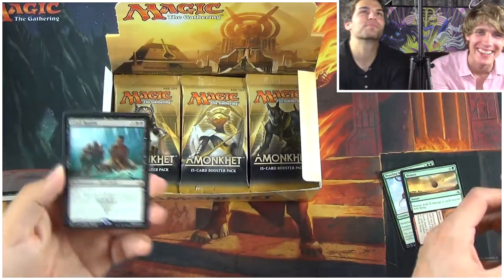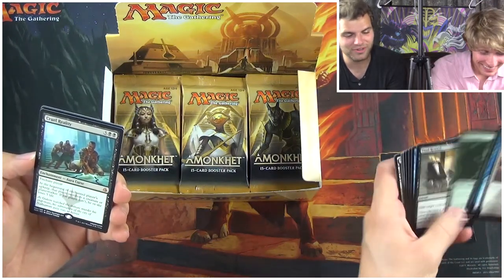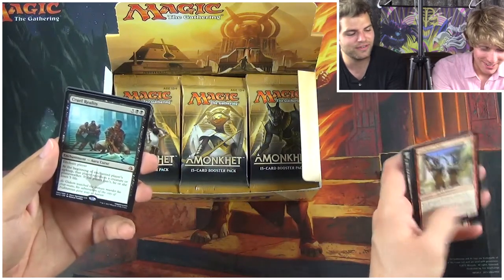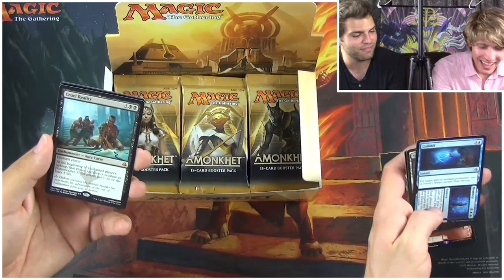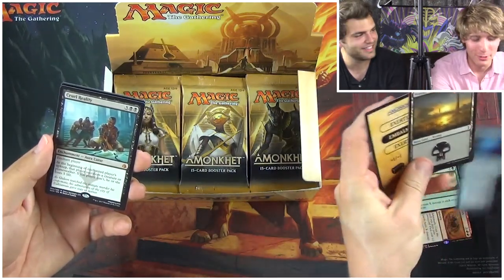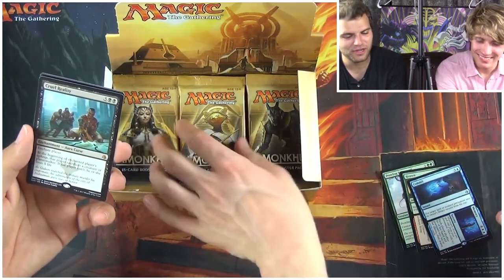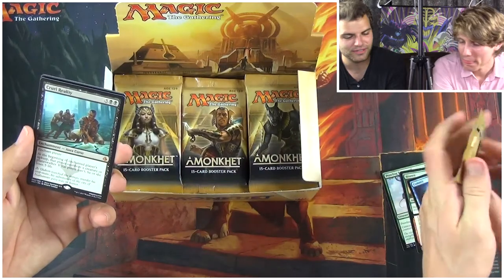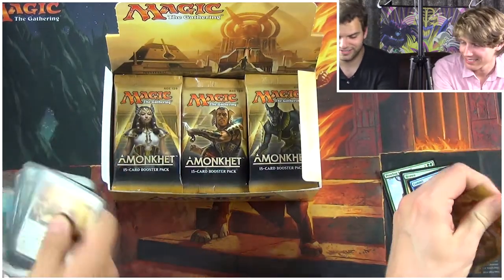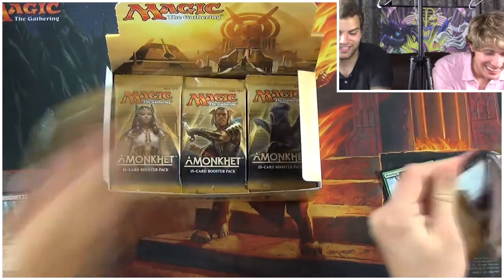Our first mythic — what a Cruel Reality it is. Oh boy. I don't know what they were thinking with this card. We have some history with this card. I've never seen a card get released at 50 cents — mythic! Commit to memory: Cruel Reality and how terrible it is. Seven-cost mythic, enchant player. At the beginning of their upkeep they either sacrifice a creature or take five damage. Or a planeswalker. What were they thinking? I'll put it in the not-so-good rare pile.